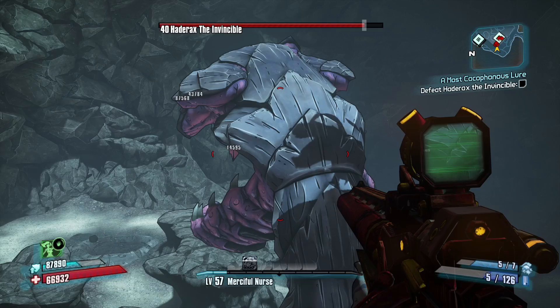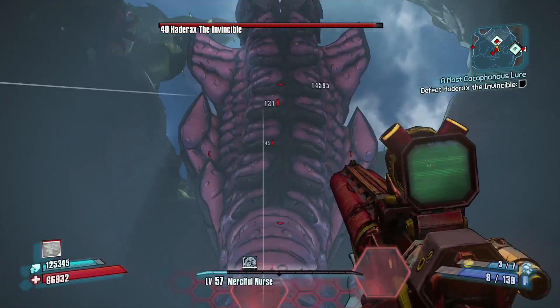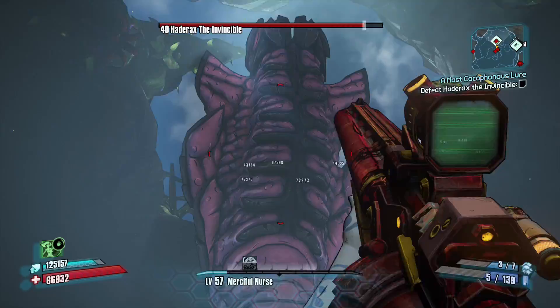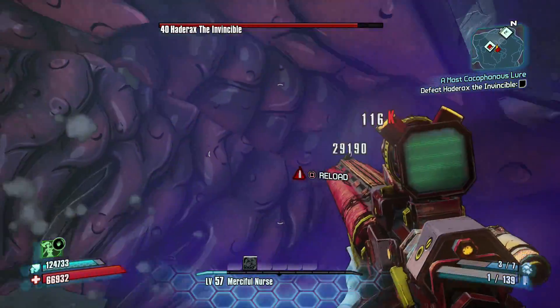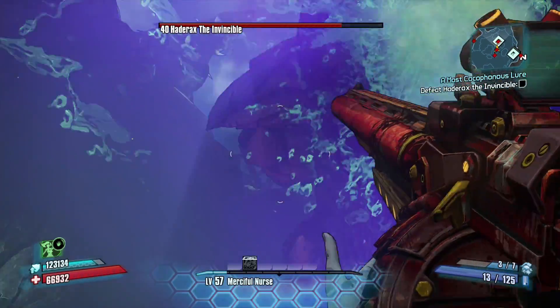So with a co-op partner, one is on a ledge hitting the crit spot while the other is in front of the mouth hitting the second crit spot. That is the easiest way to defeat him if you have a partner that can help you out.